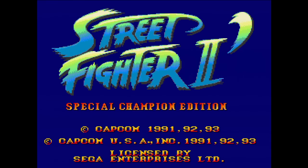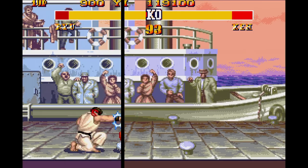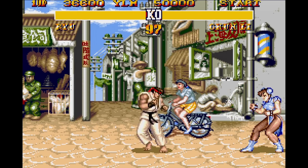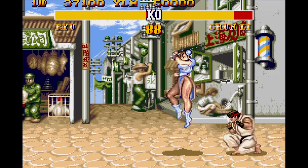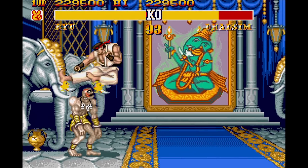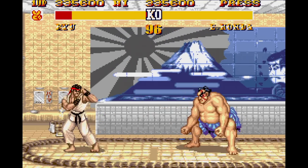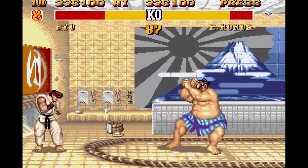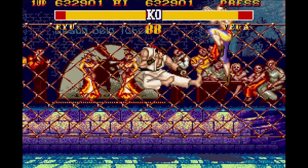Here's Street Fighter Special Champion Edition on the Genesis. This has a number of hacks applied. First, the colors have been enhanced by Pyron. Next, the voice samples have been improved by Steph. But this hack also adds CD-quality music from the 3DO Super Street Fighter II Turbo game. This MD Plus hack was done by PepiloPEV, with music porting handled by Relic. It works on the Mega SD as well as the Mega Everdrive Pro flash cards — just make sure you have the latest firmware and that the ROM name and cuesheet name are the same. I'm not sure if any emulators support this, but I don't see why they couldn't be made to.